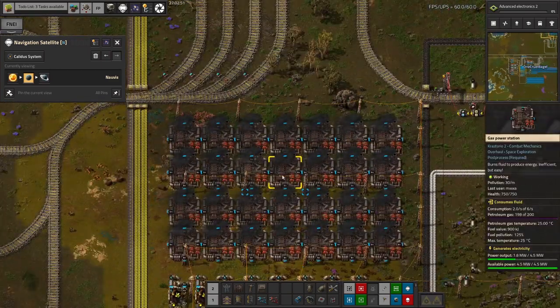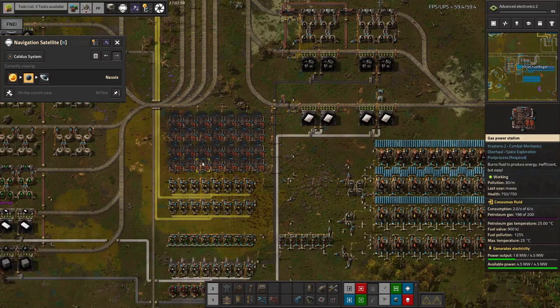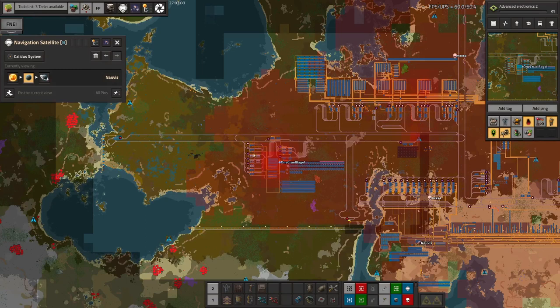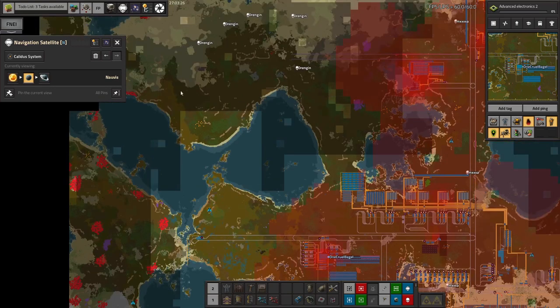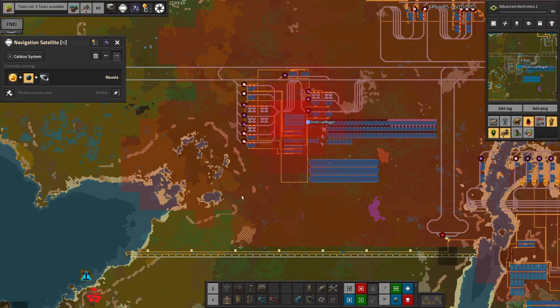Even more petroleum gas is being used up here to produce electricity at these gas power stations. They burn petroleum gas, produce electricity, and massive quantities of pollution. We can see we're producing 125% pollution — so that sounds pretty bad because that's more than 100. There's a massive horrible pollution spike over here. There are air purifiers down here stopping pollution from getting out at the bottom, but it is drifting this way and will eventually upset these biters. So one of the things we should do next time is put in a ring belt of air purifiers around here to keep things a bit cleaner.